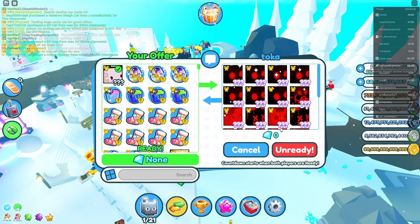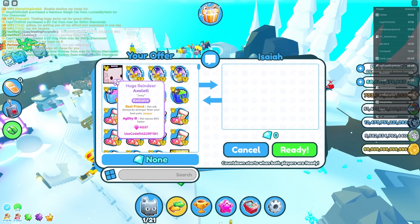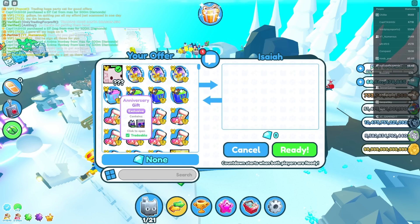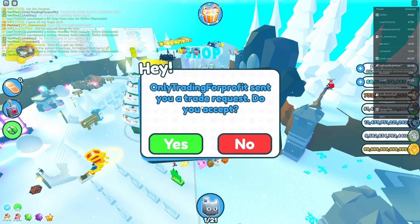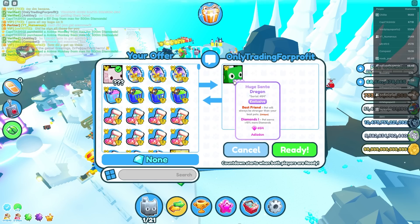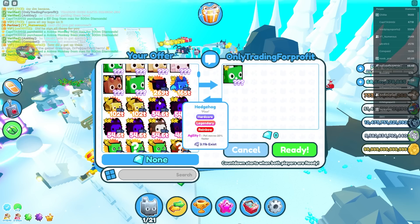I'll accept that offer. These pets better not be duped though. You didn't have to flex like that — you could've just said you were joking. Only trading for a profit. Oh, he has serial number 54 on a huge Santa dragon!